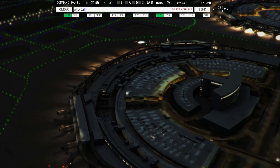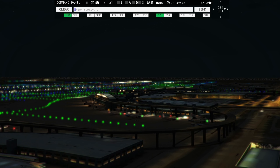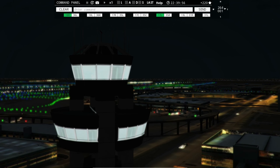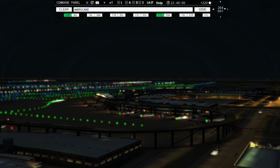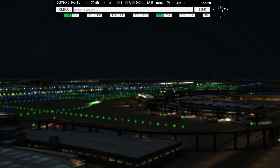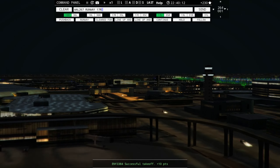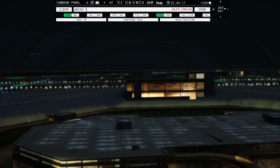American 267, pushback approved, expect runway 17 right. Sky West 3245, continue taxi. UPS 791, taxi to the apron. I think I've got everybody moving so far. Envoy 3384, wind 264 at 1 knot, runway 18 left, cleared for takeoff. Interjet 3972, continue taxi, cross runway 17 right.